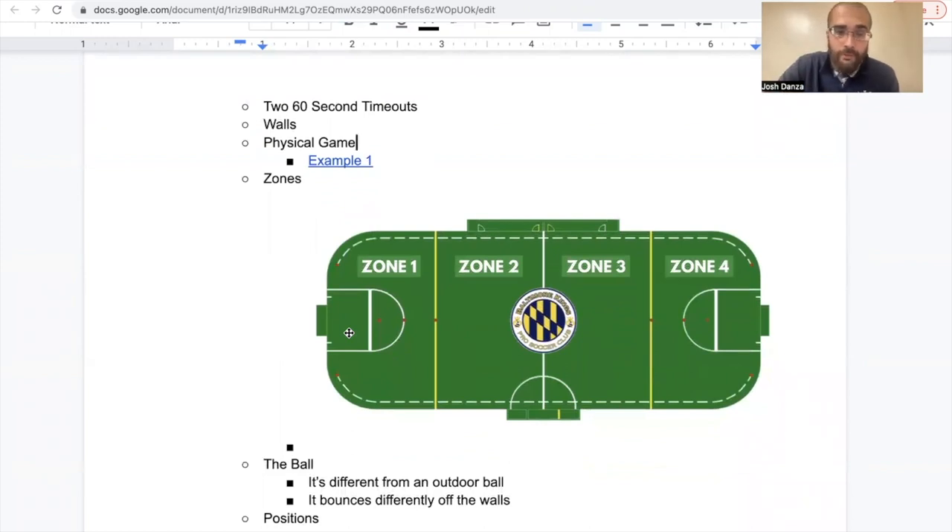In arena soccer there are four zones on the field: zone one, zone two, zone three, and zone four. Zone one is where our own goalkeeper has the ball — the goal we are defending. You can see the yellow line separating zone one from zone two, then the midfield line into zone three, the third line, and then zone four. Throughout the game we'll talk about the significance of each zone, and in the next few projects we'll break down each zone — how to defend and how to attack in each of them.